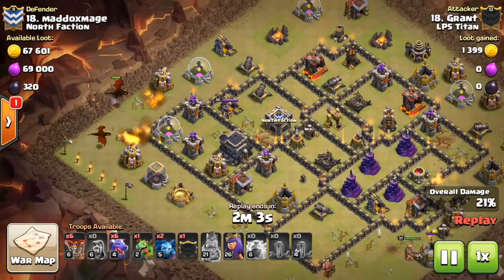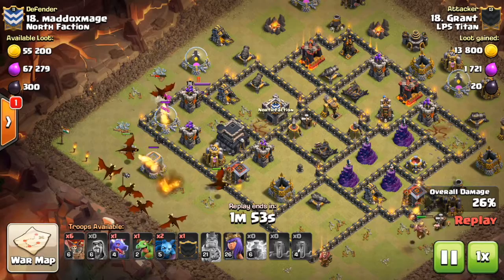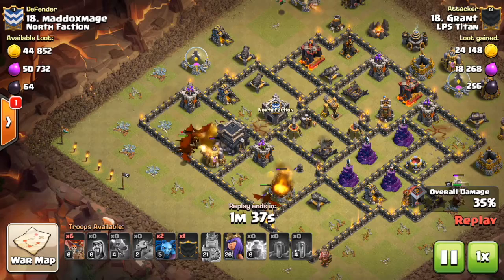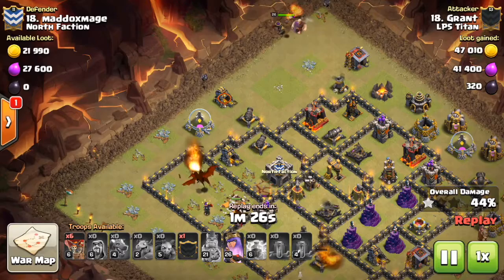I start sending in the dragons, because with any attack you've got to manage your time. Dragons move really slowly even though they deal a lot of damage, so these attacks are typically longer — you can run into a builder's hut in the corner and run out of time and lose the raid. The Archer Queen gets distracted on one dragon, a group of dragons takes her out, and now I've got a baby dragon up in the north to funnel.